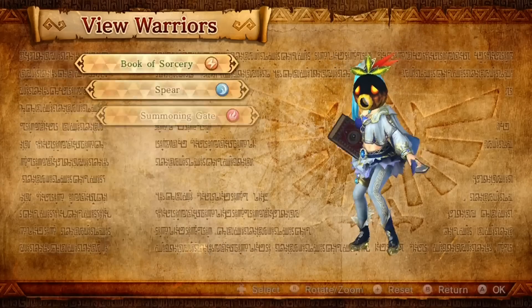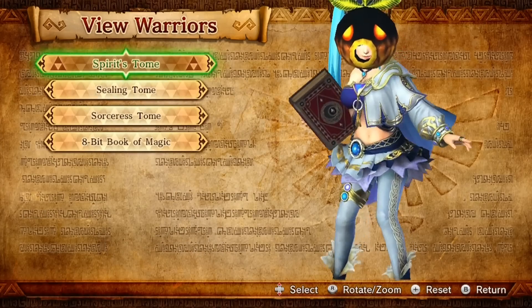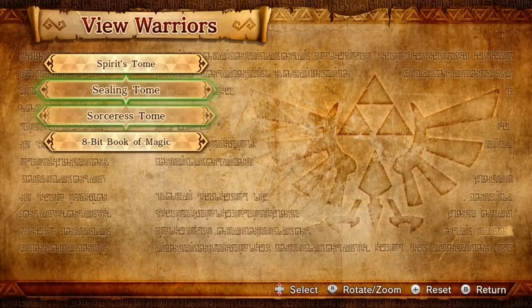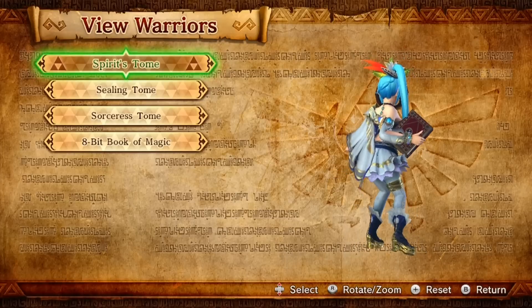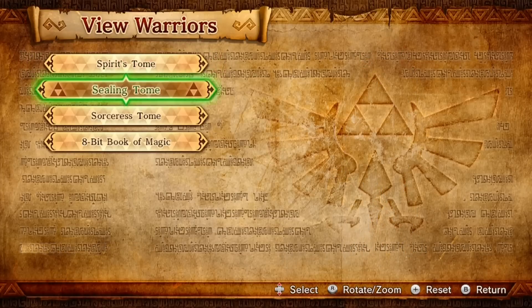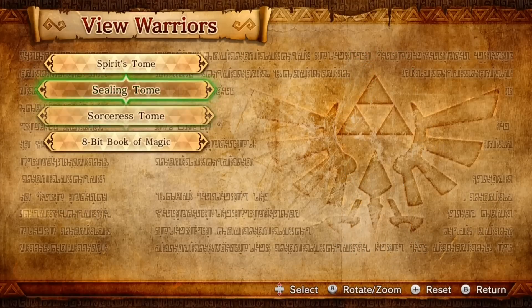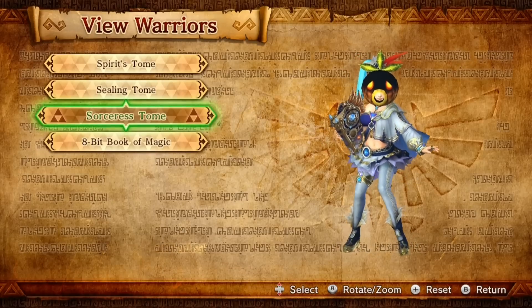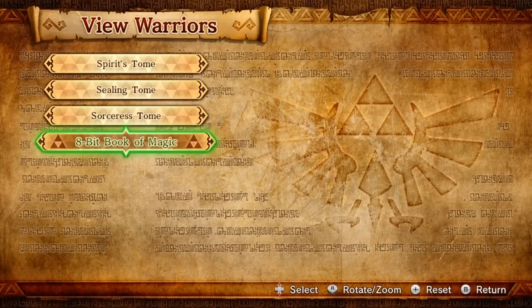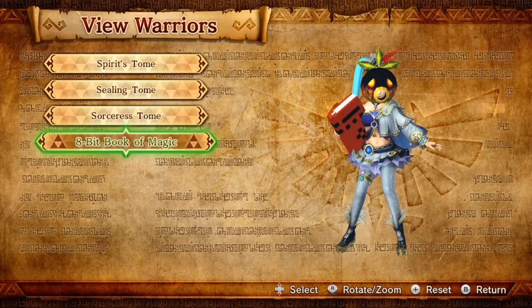Let's go ahead and look at her first weapon, which is the Book of Sorcery. We didn't really get to use any of its combos, so it's going to be nice that we'll be able to do that. This is the first one, the Spirit of Tomes. It's the weakest form. Next is the Sealing Tomb — I believe we got this in Story Mode. And then Sorcery's Tomb is in Adventure Mode. And the last one is the 8-bit Book of Magic.